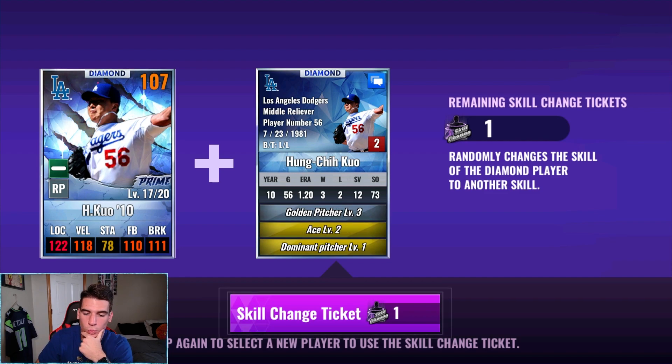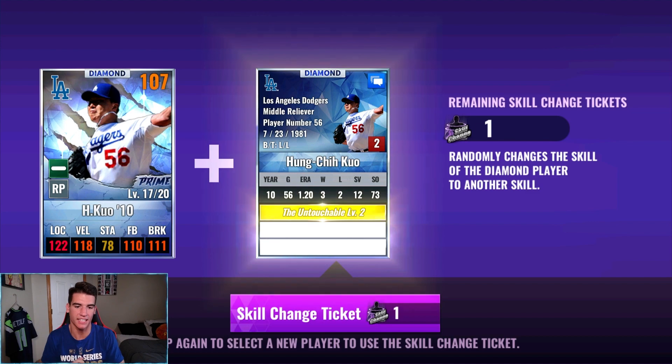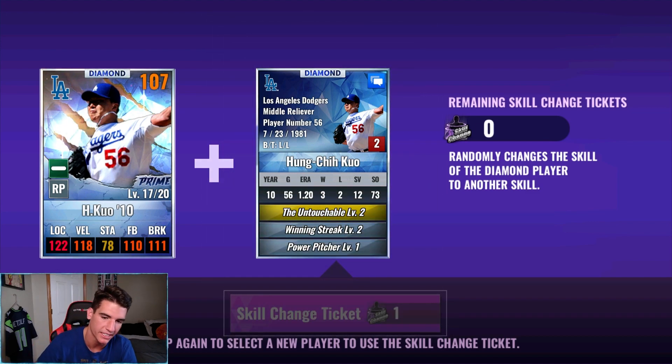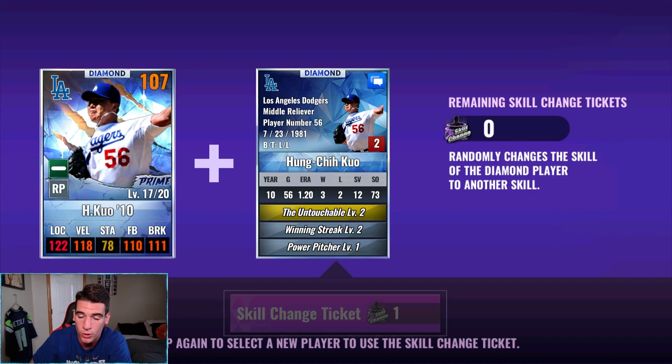We're down to our last one and we are definitely past the 50 mark on this card in terms of skill change tickets. Yeah, we're not going to get luck on the last one. I just don't see why we can't get Setup Man or something like that — that would be sweet because I don't want to use him as a middle relief and he can't be my closer, so limited options. We're through about 50 of these on this card and still nothing. Might hit the triple digit mark to get a good set on him, but at least we tried.